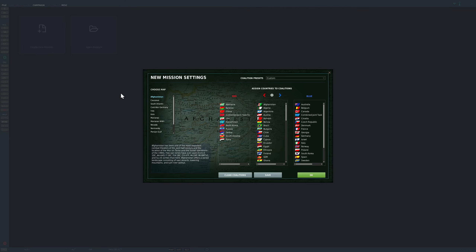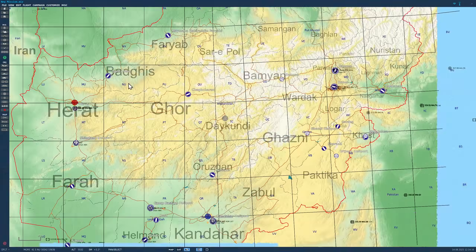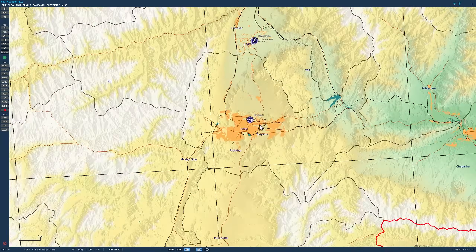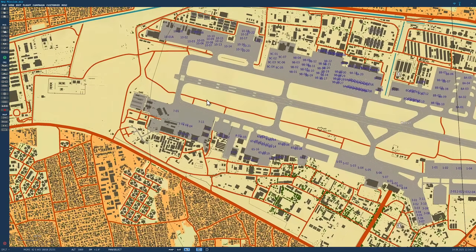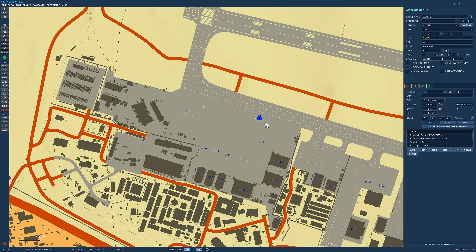Create new mission, choose a map. I'm going to go Afghanistan because it's just been added in the most recent patch and I haven't looked at it yet. I believe it's this east section of bases that's just been added. Let's go to the capital, Kabul, and add some planes. Strangely, I'm not going to add the F-23 first — I'm going to add an F-15C, because the F-23 in DCS relies on you having the F-15C installed.